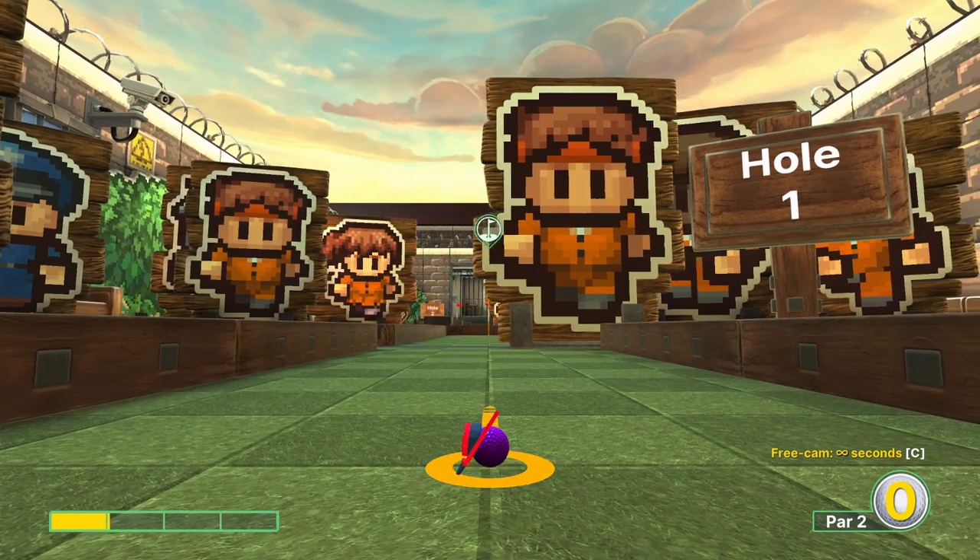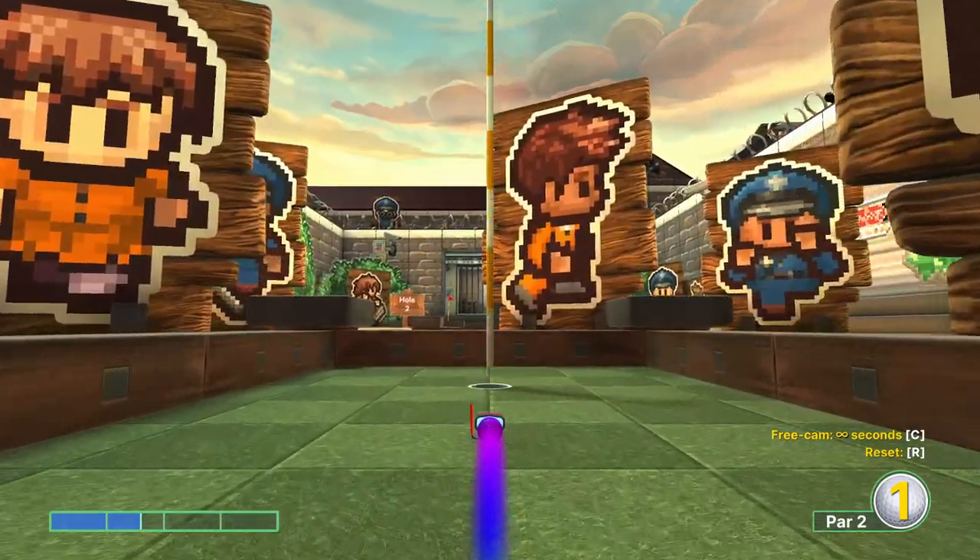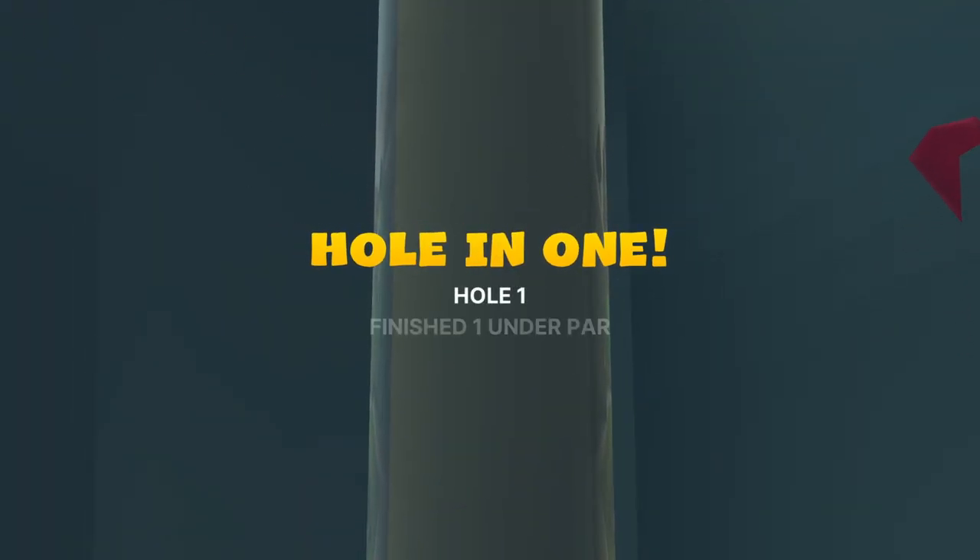Hole number one: we're going to aim right at the flagstick, go just above one and a half power — one and two thirds is probably the safest. Obviously avoid the guard and hole in one.